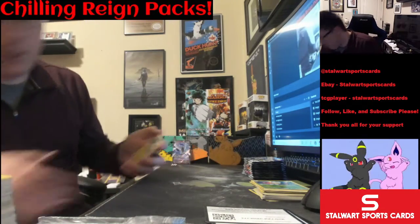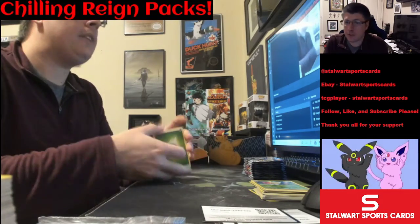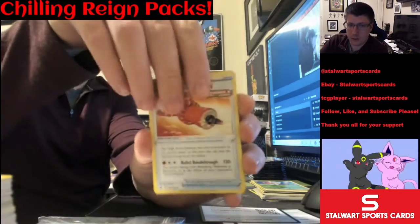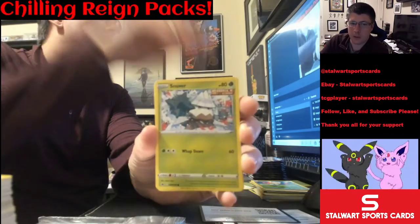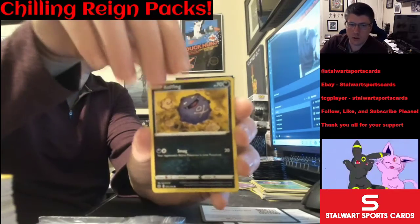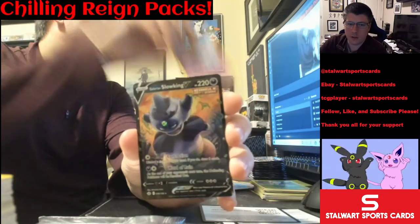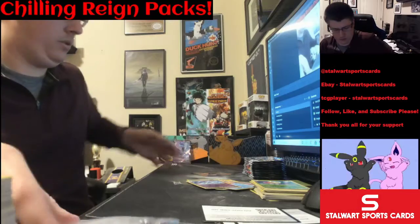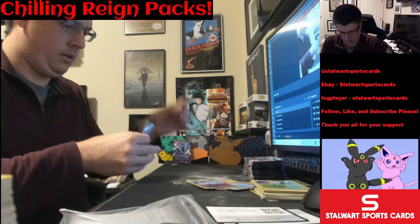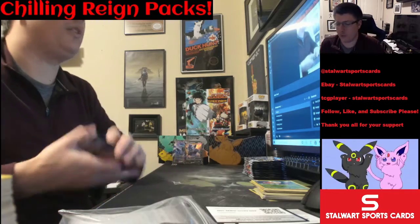I saw the back of the code card — it's white, so we know it's at least a hollow, even though that doesn't tickle my fancy. You need it to be a little more precious. Ghastly, Koffing, Denny Bird, reverse Malamar, and Galarian Slowking V. I actually have that one. For those who don't know, I have a V-Binder that I collect — just V-cards — and that's one of the random ones I have.